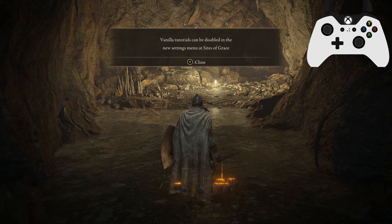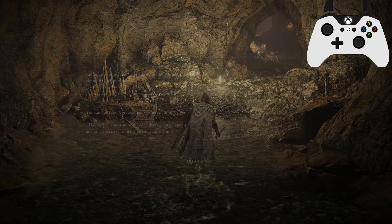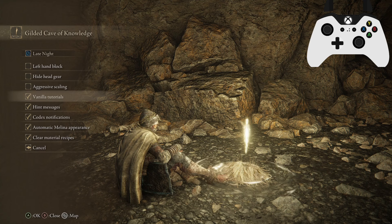Vanilla tutorials can be disabled in the new settings menu at Sites of Grace. The most key bit of information is that tutorials can be accessed in your inventory at any time. A lot of people don't know that, but all the Elden Ring Reforged tutorials do end up being put in there. We're going to sit at a Site of Grace and turn off vanilla tutorials so I don't have to talk about those too much. There will be some that will pop up, but they are for specific situations where they are needed.